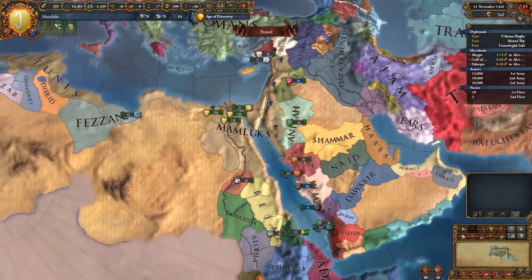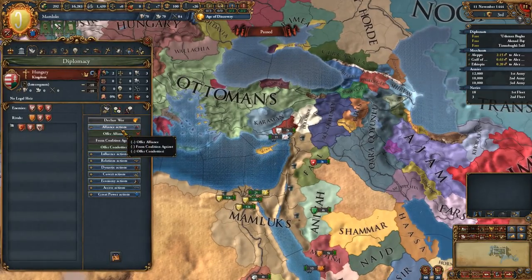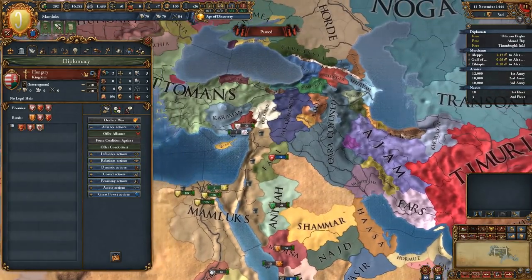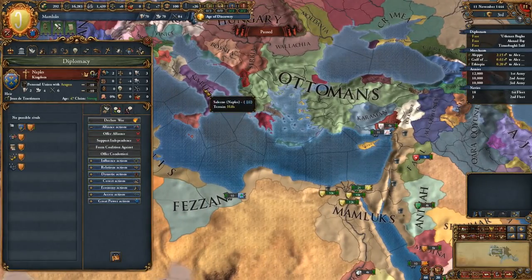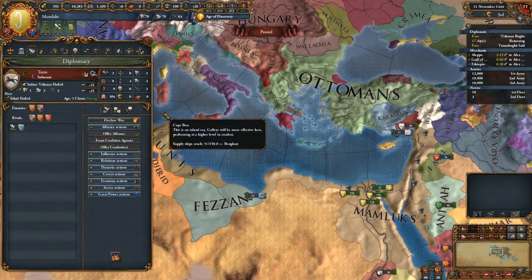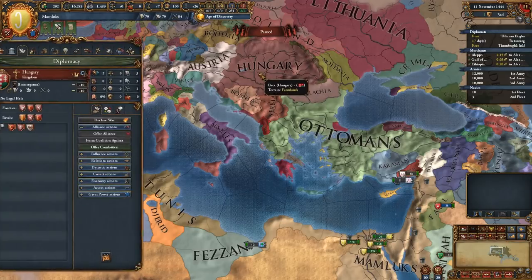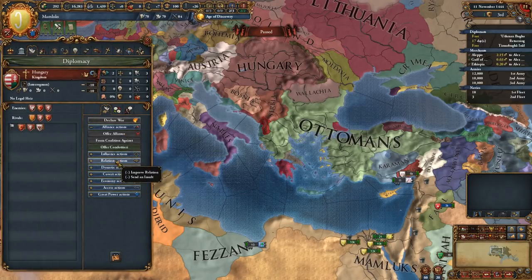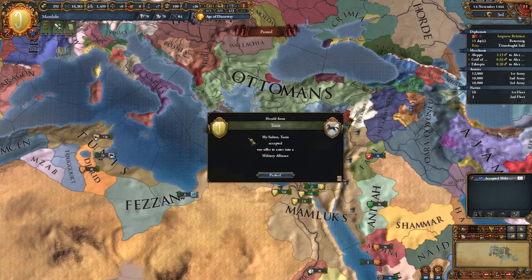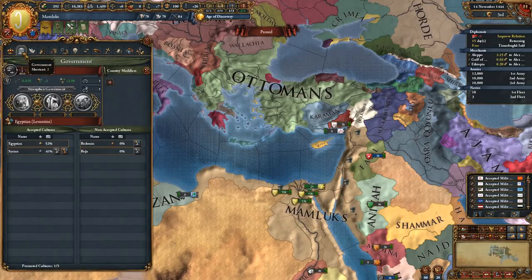What we can do here is try and get an alliance with somebody else, because the Ottomans are going to be a bit of a pain. Hungary might possibly - they wouldn't accept an alliance at the moment. We definitely need some allies before too long. What about Naples? Well, you're part of Aragon so getting an alliance with you might be tricky. We can get an alliance with Tunis - let's go ahead and pick that one up. We'll try and get one with maybe Austria if we can. We are in a military alliance and we already have too many diplomatic relations, which is interesting.